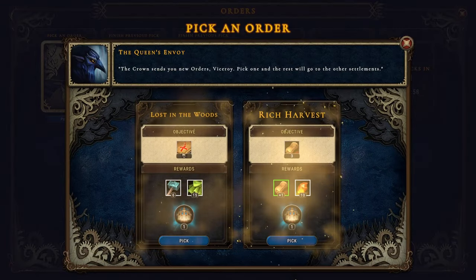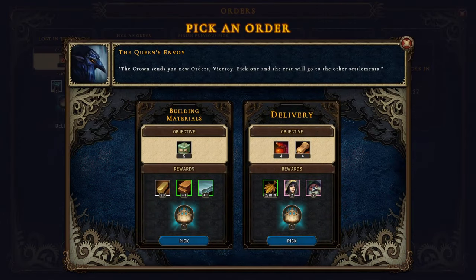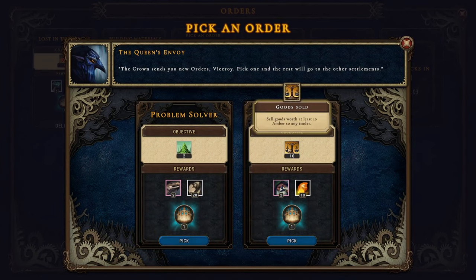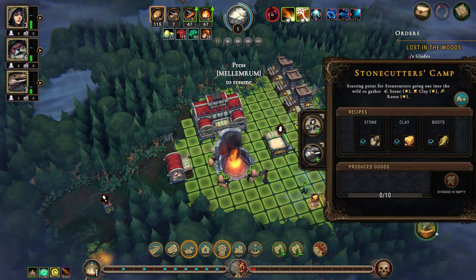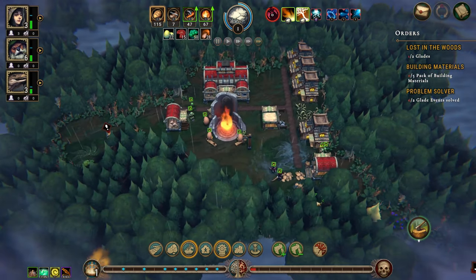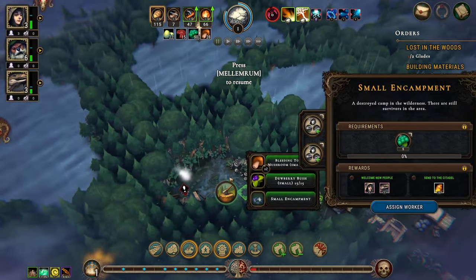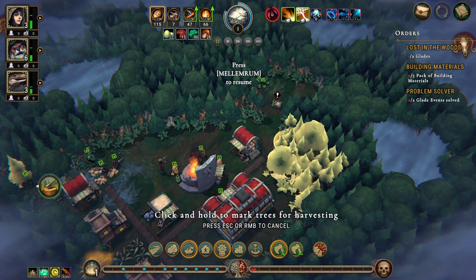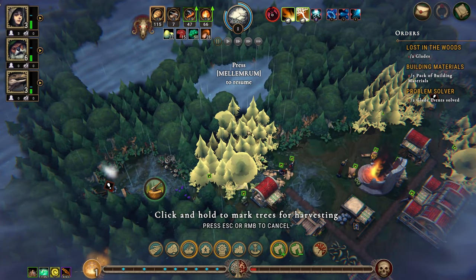Before we go too far, glades look fine. Let's do the building materials and the glade events. We have this open, so let's stick two workers in there and open this up — nothing super interesting in there. Let's mark all of this for cutting and all of that for cutting.